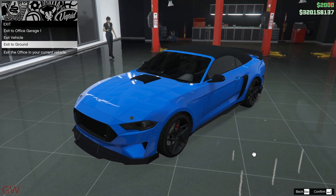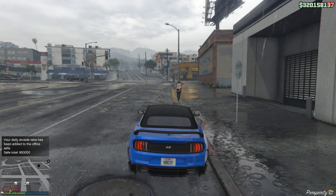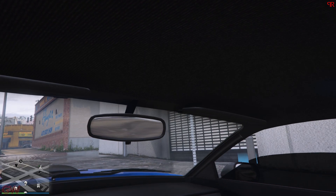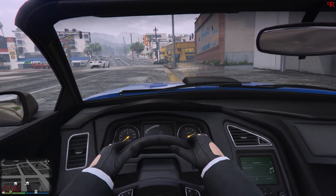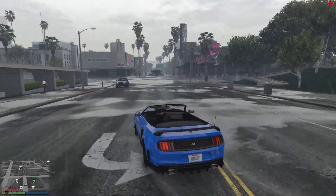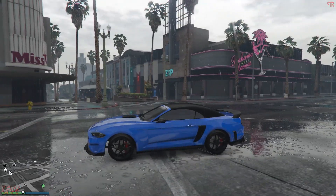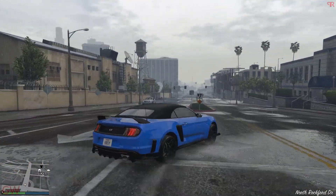Let's head out and check out how it performs. Here we are — I wanted to open the roof but it's already raining. For the sake of the video we will have to open it anyway. The dials — like I said, not that bad, we can still see. For a second there you'd actually kind of mistake the car for a real life car mod — the Ford Mustang GT convertible.